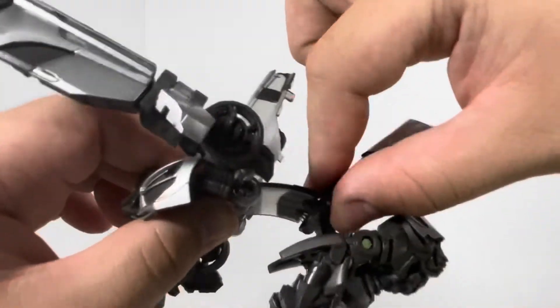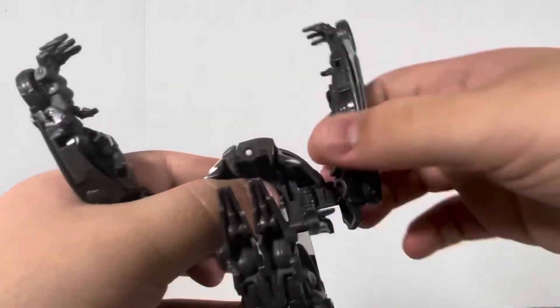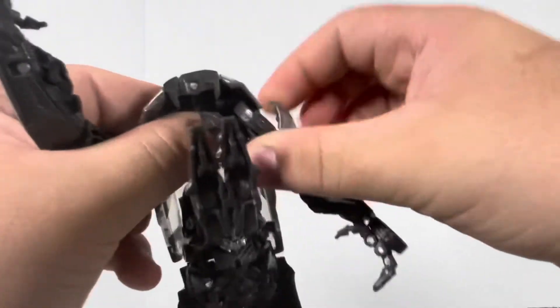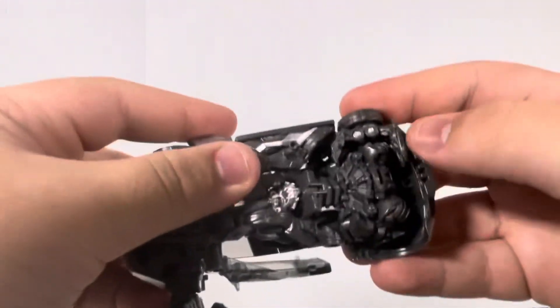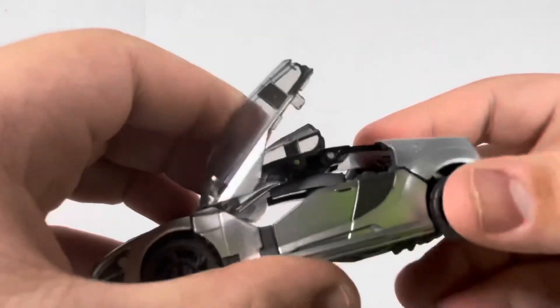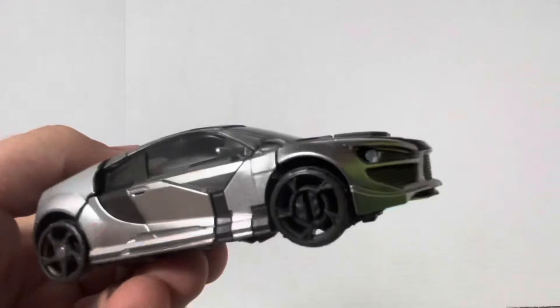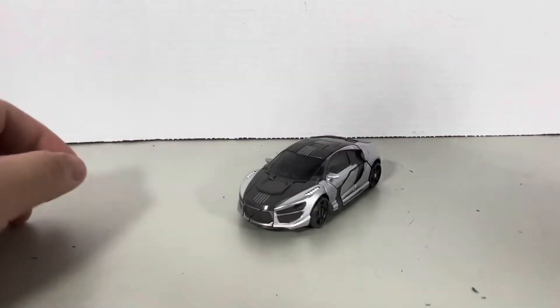Then straighten the top part of the Audi. Push the arm down and make sure this little piece goes under the car. Then tap this in, and that'll stay right there. Close in this, and then close in the top door right there — same goes for the other one. And there you go — there you have Sideways' alternate mode.